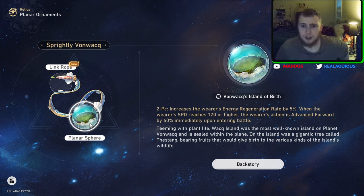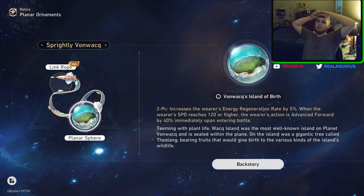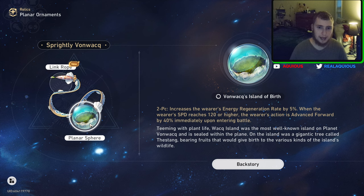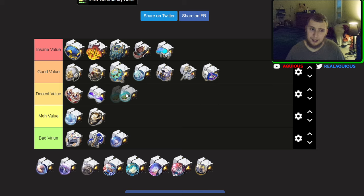Next one is Sprightly Vonwacq. Increases the wearer's energy regeneration rate by 5%. When the wearer's speed reaches 128 or higher, the wearer's action is advanced by 40% immediately upon entering battle. Energy regeneration is obviously really good — even 5% is really good, and there's another set that also gives 5%. This set is used by theorycrafters to do very specific things. I don't think that this set is very good. I think it's here on the value chart.